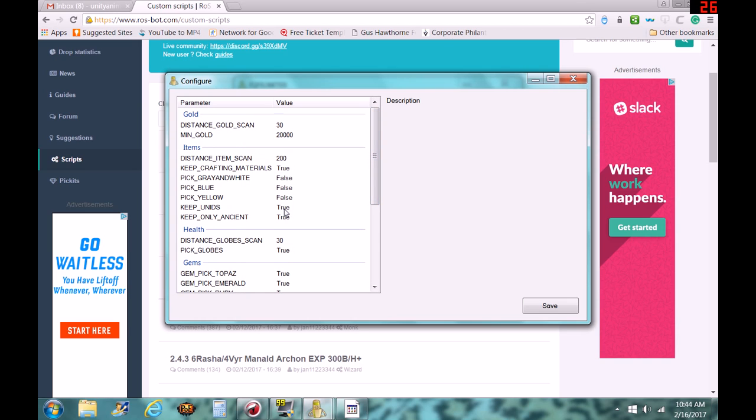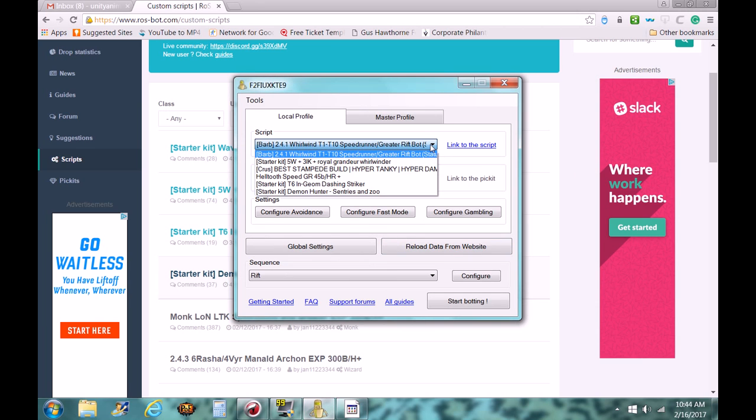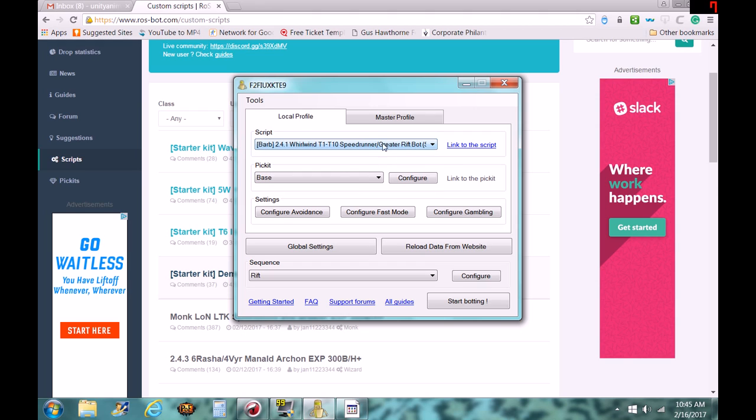You can choose to keep your unidentified legendaries unidentified, which is really nice. You can also choose to keep ancients only, in which case you obviously have to identify the legendaries. You can see multiple different builds here, so you just switch to whatever one you want.